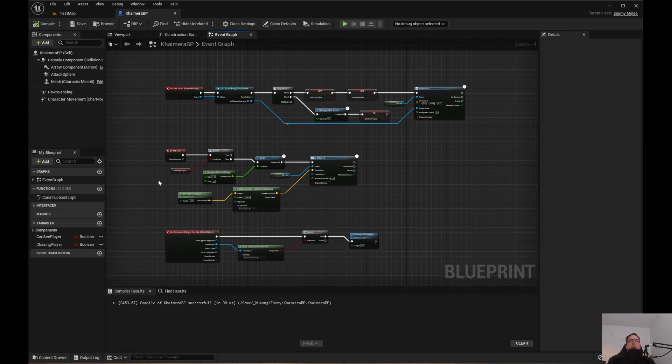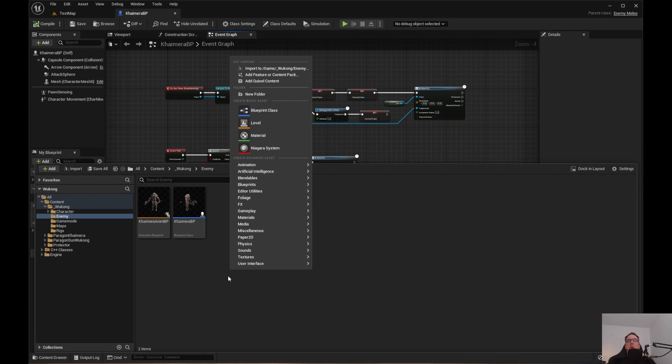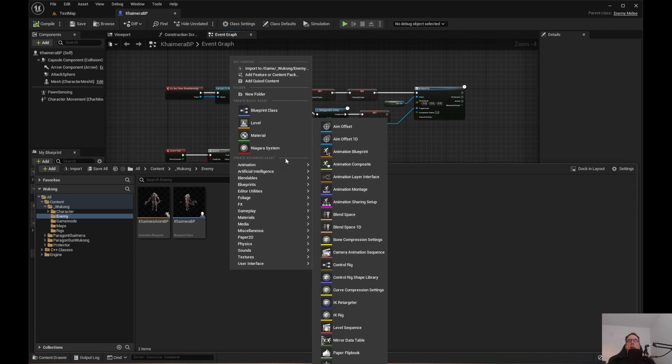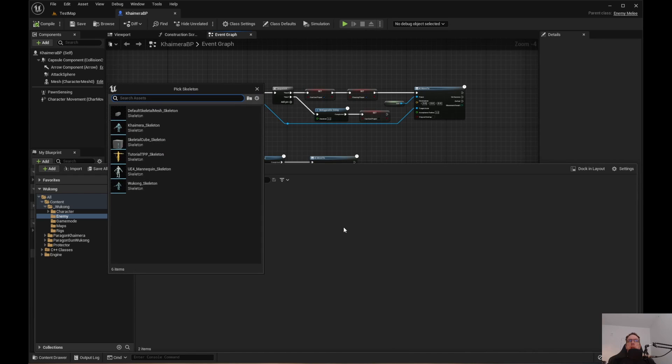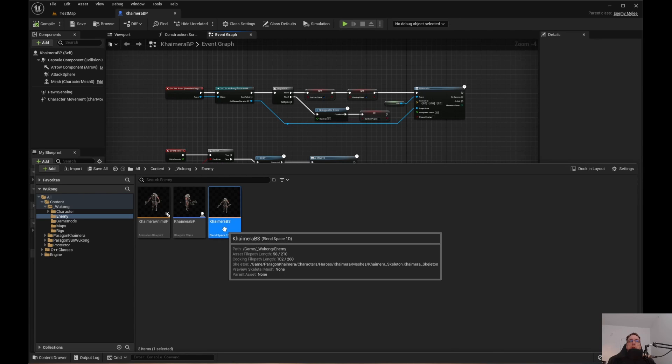What we need to do is get Chimera walking. So let's go to Animation, Blend Space 1D. I'm not going to do an 8-way blend space or anything — we did that for the character. I just want to get this done quickly. Go ahead and choose Chimera, and we're going to call this Chimera Blend Space. Hit enter, save it, and open it up.